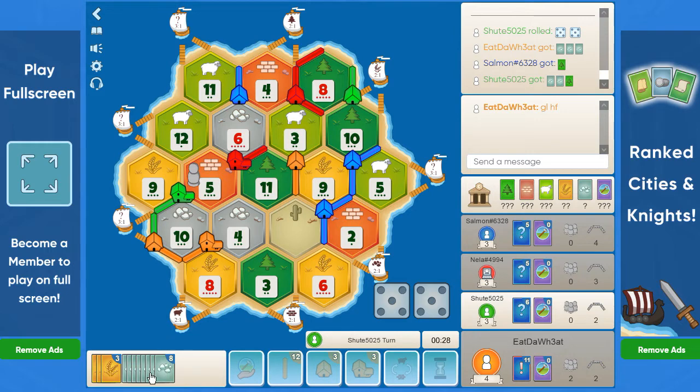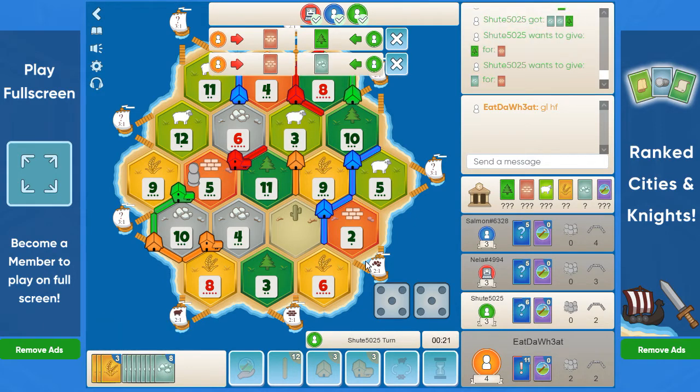10 rolls. We have a lot of ore in hand and some wheat, so a second city is probably in order. Hopefully we can get a sheep to buy some dev cards as well. We are close to the army already — nice.